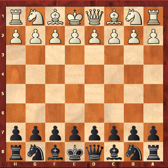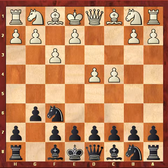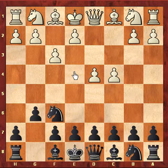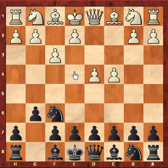So d4, Nf6, c4, g6, f3. This f3 opening we often won't see — maybe after e4 this opening may convert into a Samish opening in King's Indian Defence. So the early f3 results in some drawbacks in this particular line. White is not committed — almost like Bg7 or Nc3, white has not played.